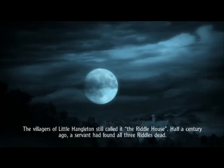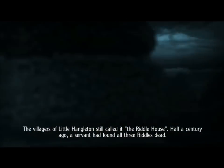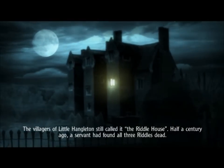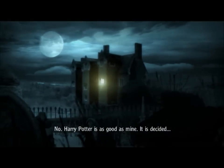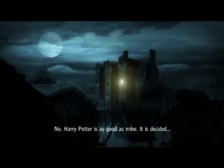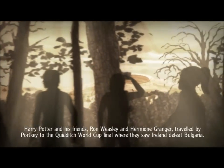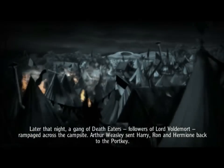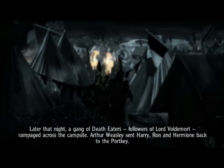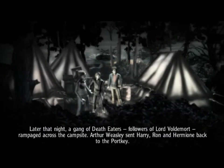The intro cutscene: half a century ago a servant had found all three riddles dead. Perhaps if we were to do it without a boy, my lord. Harry Potter is as good as mine - it is decided. Harry Potter and his friends Ron Weasley and Hermione Granger traveled by Portkey to the Quidditch World Cup final where they saw Ireland defeat Bulgaria. Later that night a gang of Death Eaters, followers of Lord Voldemort, rampaged across the campsite. Arthur Weasley sent Harry, Ron and Hermione back to the Portkey - and that's where the game starts.